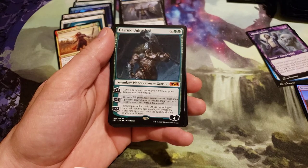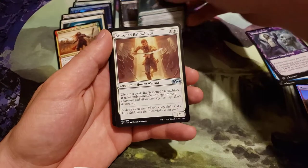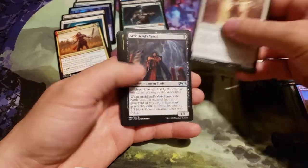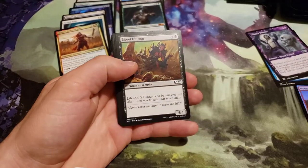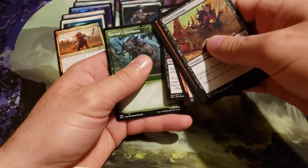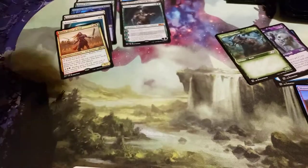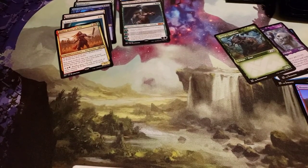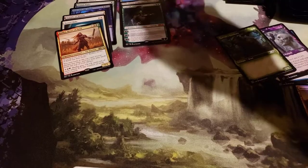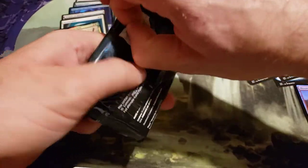You get an emblem — at the beginning of your upkeep, you may search your library for a creature card, put it onto the battlefield, then shuffle your library. Not reading the commons — goes by faster that way. And Garruk's alternate art creature, common, with no flavor text. Very vanilla card.